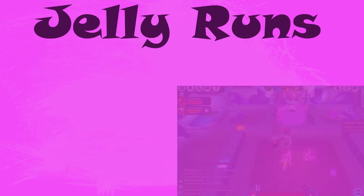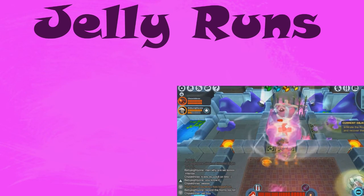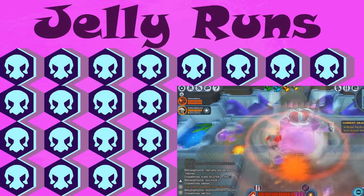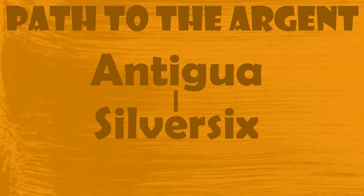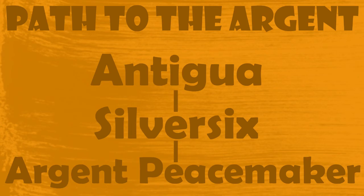If you do want the Argent, you're going to need to buy an Antigua to start it off. To buy an Antigua you need to buy it from a vendor for jelly gems, and you get jelly gems by defeating the Jelly King. You'll need 20 jelly gems to get the Antigua. So first buy the Antigua with 20 jelly gems, then take your Antigua to a Silver Six, and then you can take your Silver Six to the Argent Peacemaker. Thanks for watching guys, I really appreciate the views and the comments.